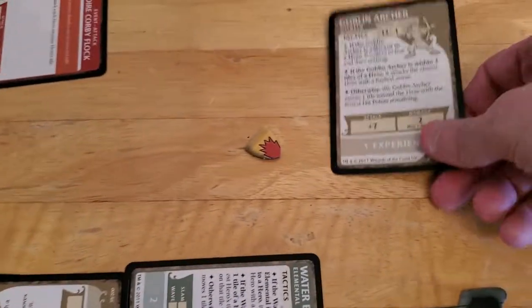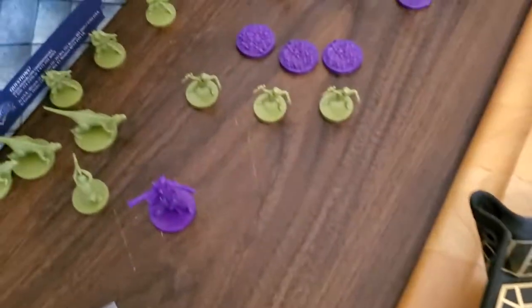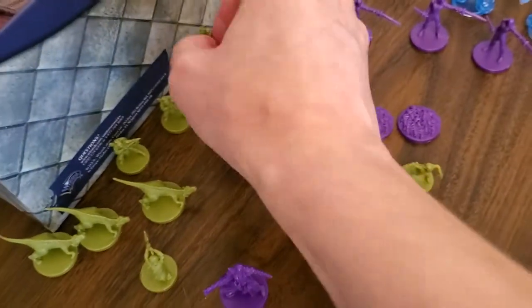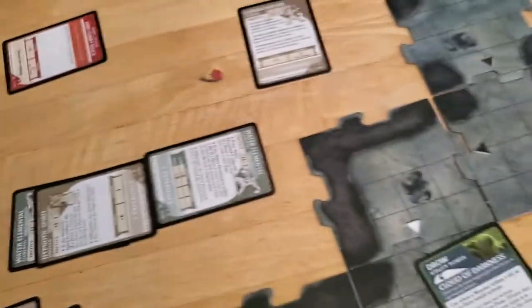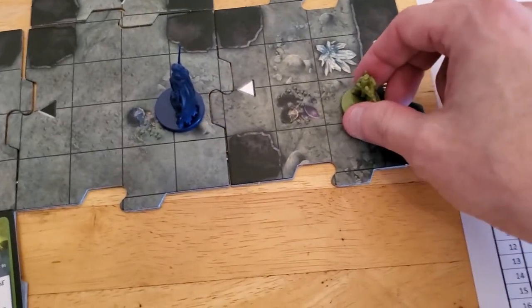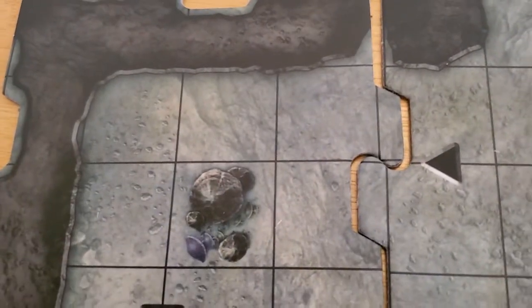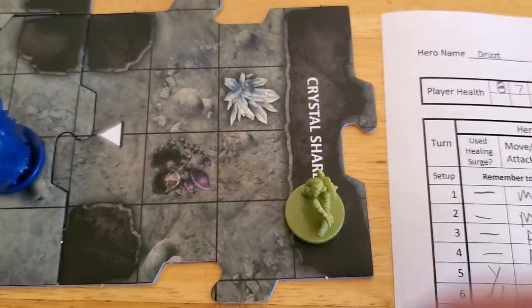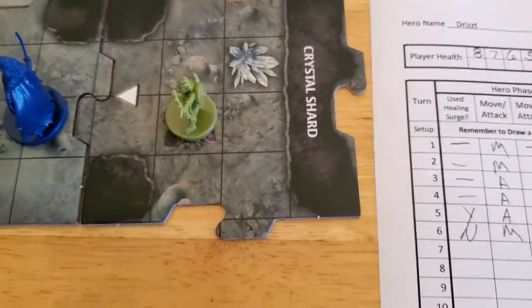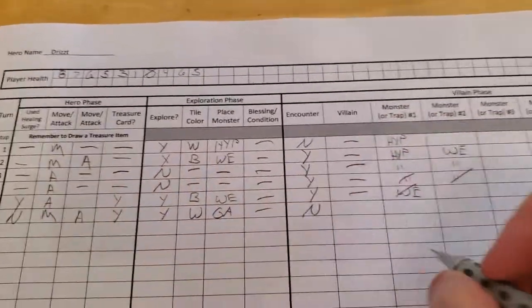Goblin archer. So what does that one look like? Must be this one — yeah, it's this one. Alright, so we'll place this one onto the mushroom pile. No blessings or conditions. No villains. And no encounter. So the goblin archer will activate.